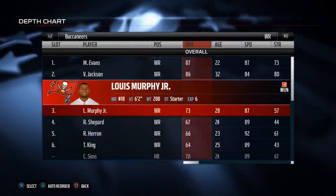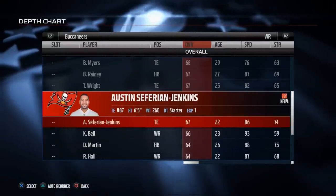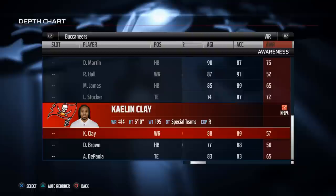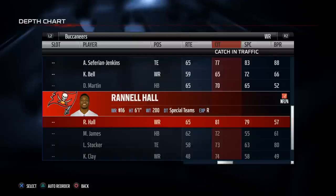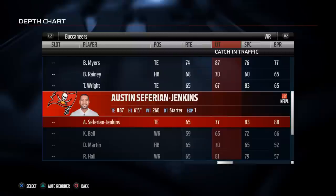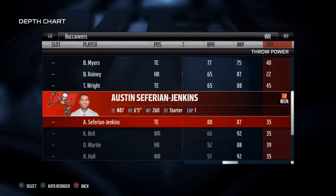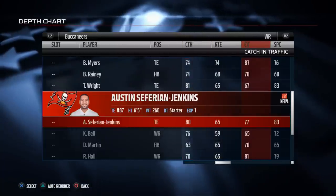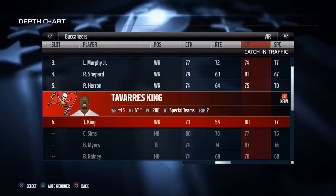At wide receiver you've got a couple of options — nice user catch, 265 receivers on the outside. Kenny Bell has 93 speed. Always check your catch-in-traffic ratings — Ronel Hall has 81 catch in traffic, and Austin Savary Jenkins has 87 catch in traffic with an 80 catch rating, so he's a nice receiving option. Myers has 87 catch in traffic as well as Tavares King. For my money, Russell Shepard is actually the best receiver to slide into the third slot.